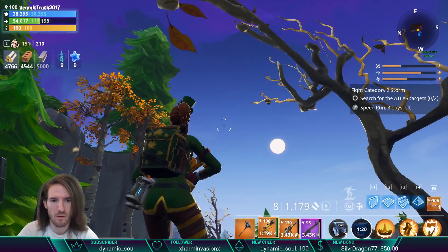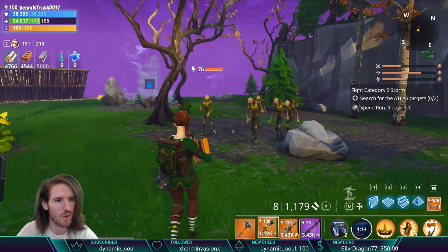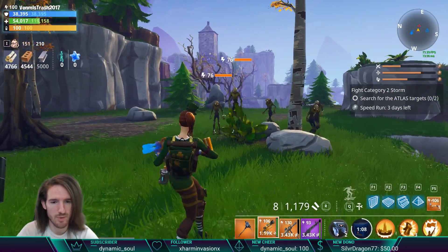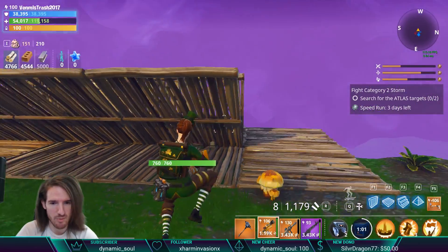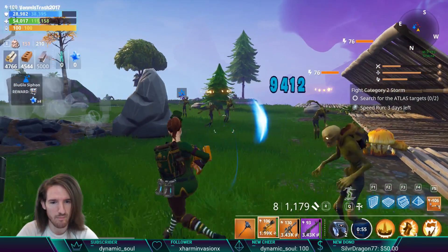Patch 4.5 just went live and we'll probably see an earthquake here in a second — it was not on the patch notes. Earthquakes randomly happen and stun a lot of the husks. More importantly, I want to see what traps now work through walls, if any. We've got our dinos, wall launchers, darts, and wall lights. The earthquake hit — they're all stunned.